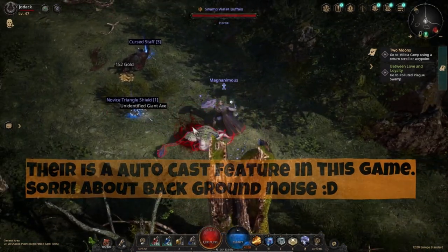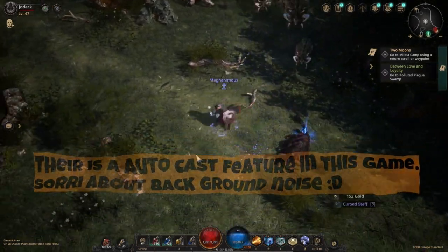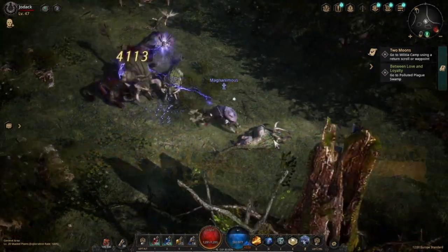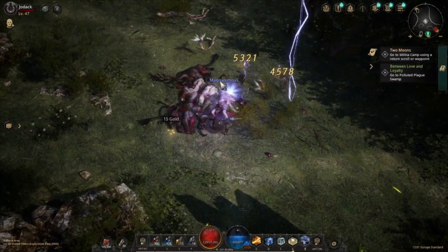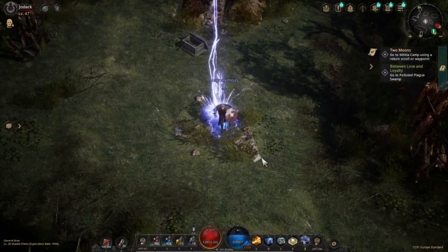I think you left-click on it and then you have to manually cast them. Like if I stand still I would do the cards, but if I select it, I'm going to use this with the mana — if it doesn't have mana, it's just a normal attack. And these are the features I'd love to see in Diablo 4.